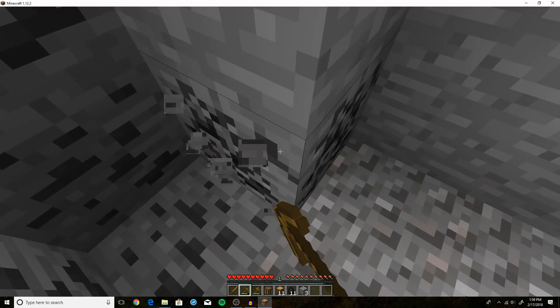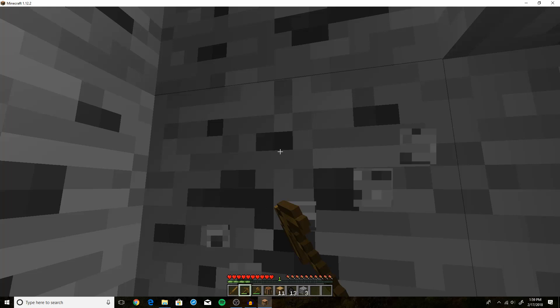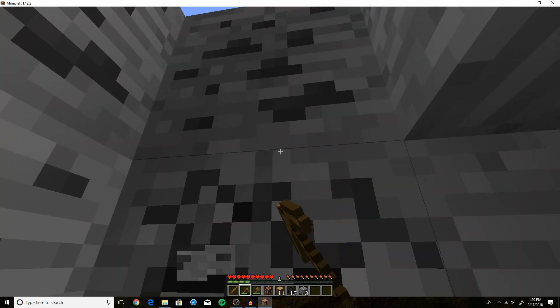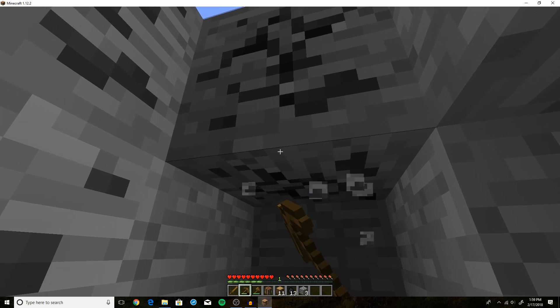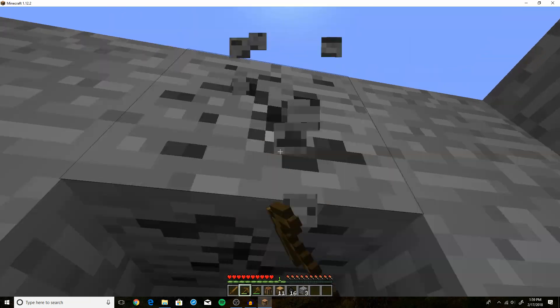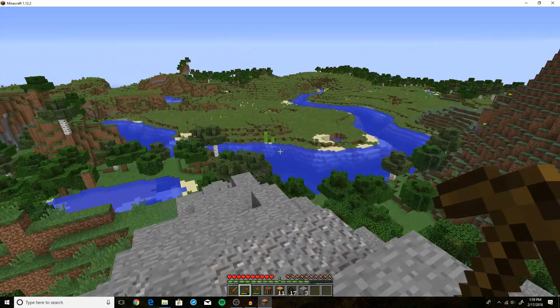It looks like we're almost done — it's quite a big vein actually. As we mine you can see our pickaxe is degrading in durability, and once that goes all the way down our pickaxe will be destroyed and you'll have to make a new one.